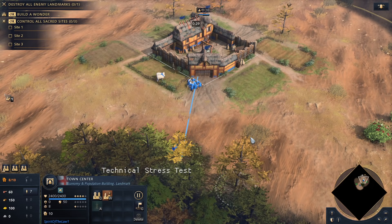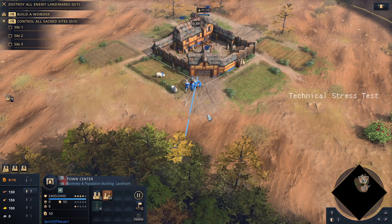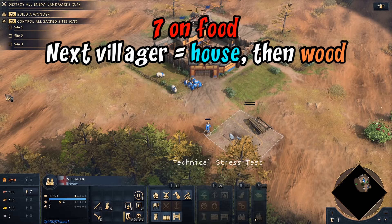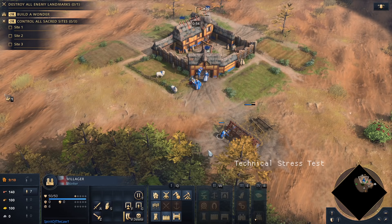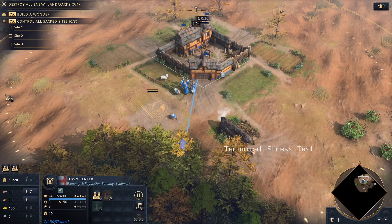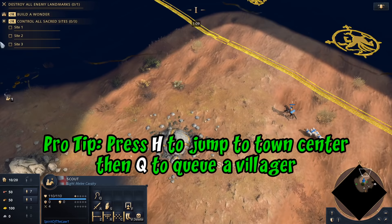Our first villager's come out. This could be too early and I'm sure if it's fully optimized it is too early, but it's very similar to Age of Empires 2 - your next villager goes on wood once you've got enough on sheep. I've got seven on sheep, which is one more than you would do in AoE2. This next villager is gonna build a house, and you gotta be pretty quick because the house is done in 15 seconds and a villager takes 20 seconds to make. So theoretically the house should be done just before the villager comes out. We're gonna have two on wood - the house came out, we didn't get housed, perfect.